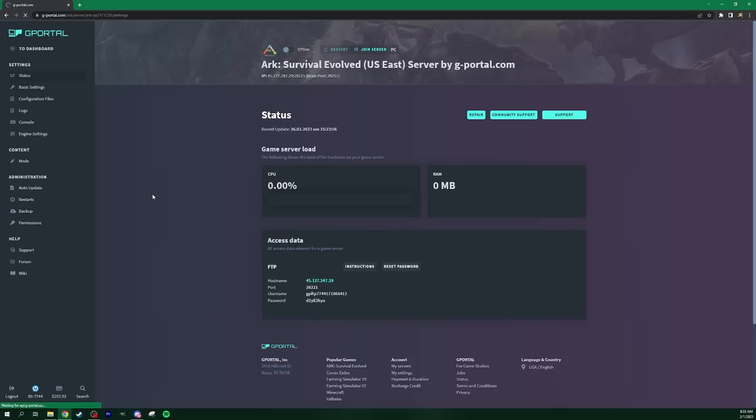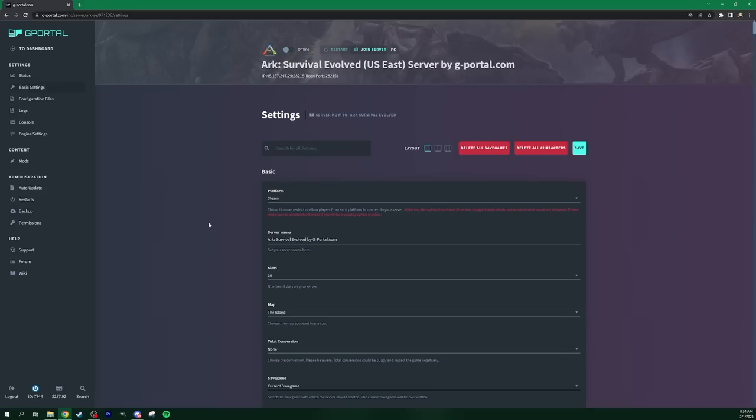So let's get into Basic Settings. Inside basic settings, you can set it up so it's Steam only — which allows mods — or Epic Game Store only, which has no mods but allows copies of the ARK game purchased through Epic. Or you can do Steam/Epic cross-play, which does work, but you still cannot have mods.